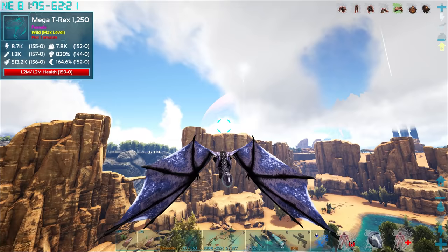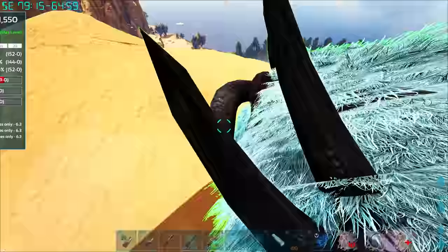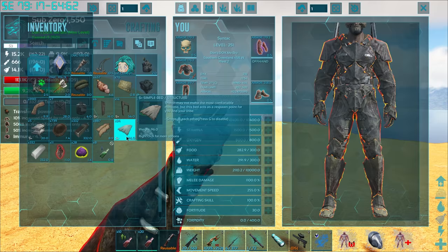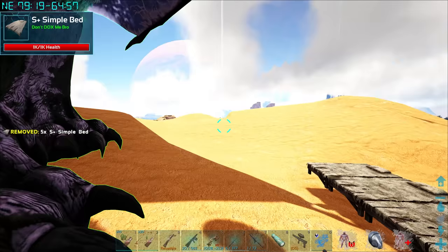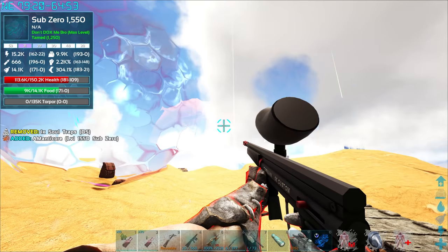We've got a Mega T-Rex over here and we're gonna go ahead and try and kill it. The Wyvern's still actually growing up, but I figure it's probably okay to leave. I've actually noticed recently that there's a lot less of these guys all over the place - like there used to be just tons of them. There was a lake with six of them at one point, and now I've only ever seen like two or three around the map.